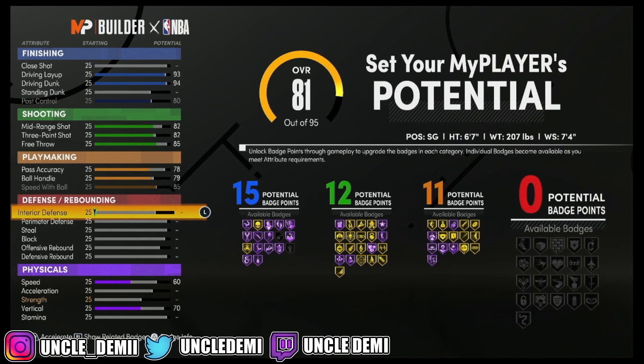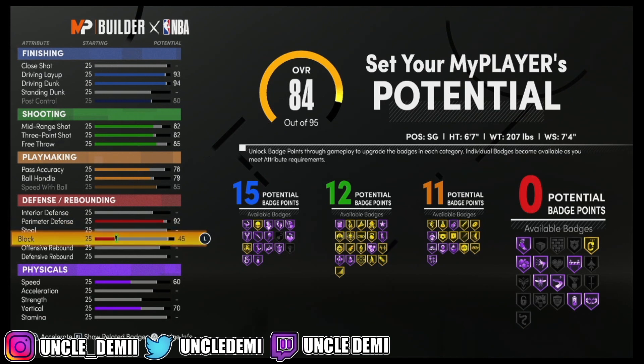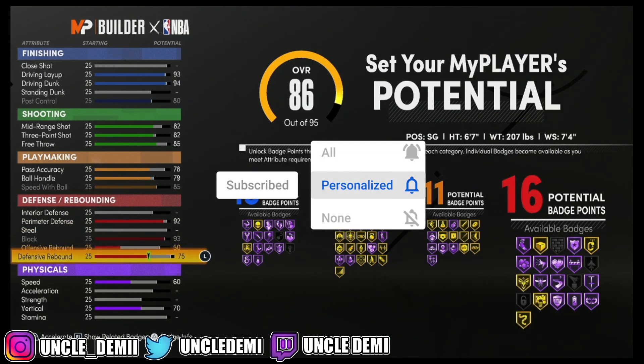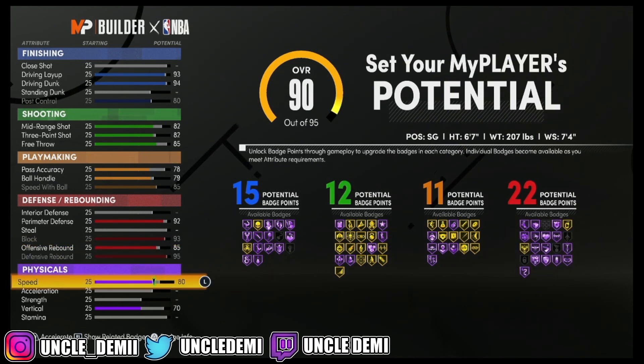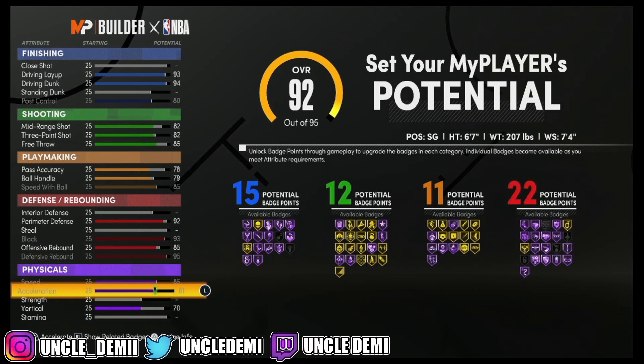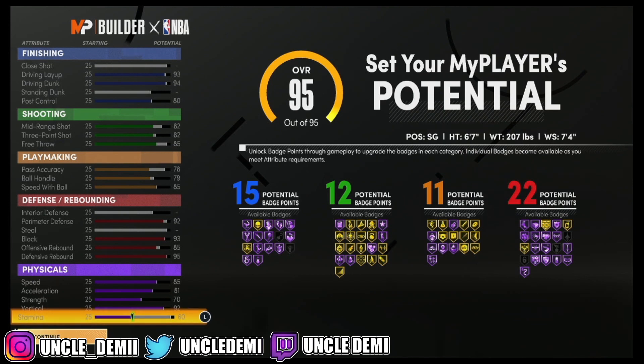Then we're going to skip interior defense, go 92 on the perimeter defense, skip the steal, max out the block, max out the defensive rebound, and go to 85 on the offensive rebound for a total of 22 defensive badge points. Then we're going to max out the speed, acceleration, strength, and vert, and of course have 60 stamina. So what you're looking at is 15, 12, 11, 22.